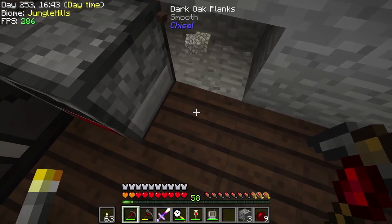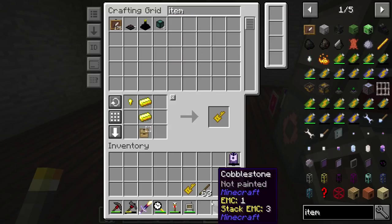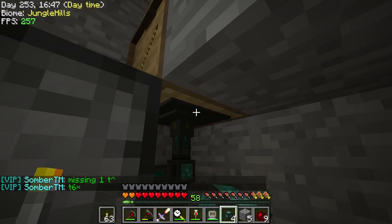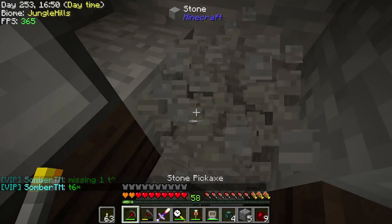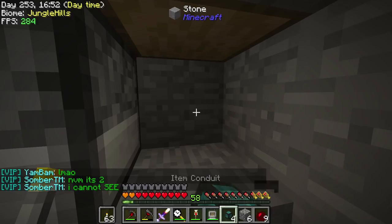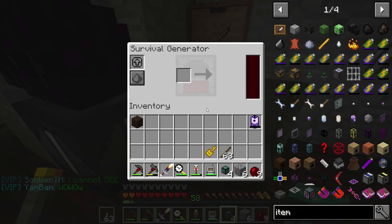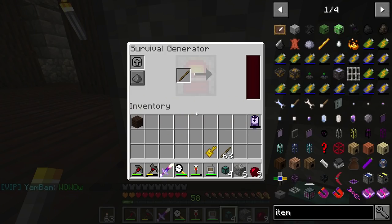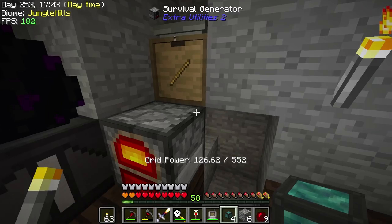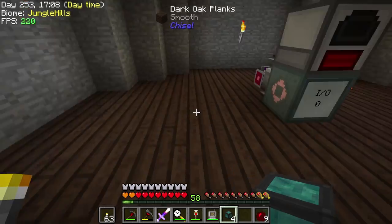Let's go down here and set up a few things. We need item conduits — just take some regular old item conduits, throw those down here, and we'll set this to extract, always active. And over here, insert. Now it should be set properly and this should pull out of the drawer and pipe in there. A stick's gone in there — and you can tell this stick's gonna last a long time, 50 seconds. We could put logs or wood in there, that would just make it last a little bit longer.